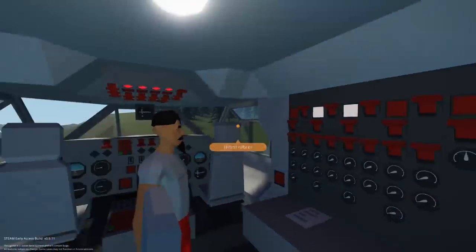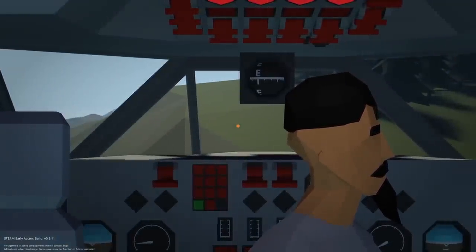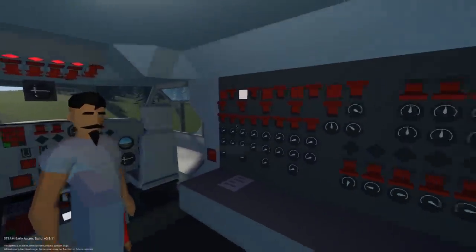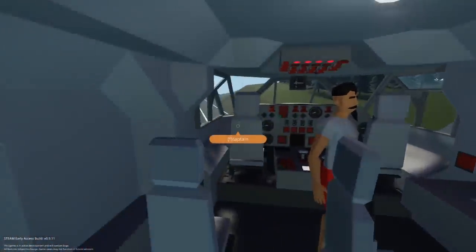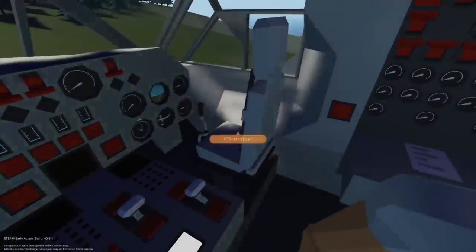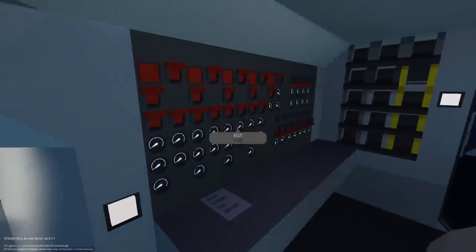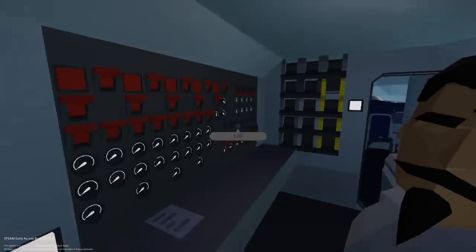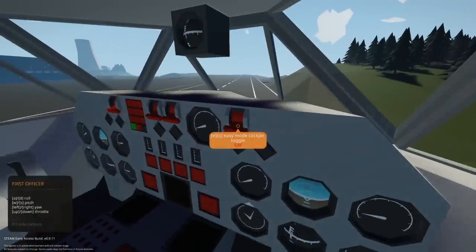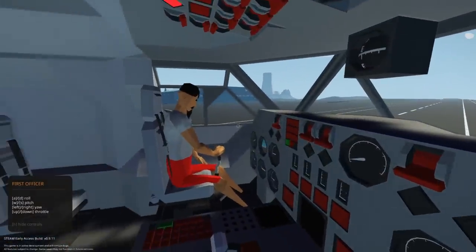Did we do this wrong? Oh no, we did this right. This is okay. We're kind of aimed towards a hill. I'm sure it'll be fine. This is normal, I think. I'm going to let you be the captain and I'll be the first officer. Beacon lights. Interior lights. Seatbelt sign. We just started this up. Wait, there's an easy mode for the cockpit. Should we be on easy mode?